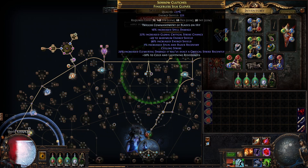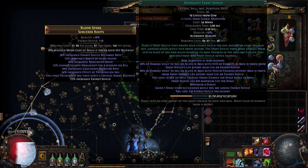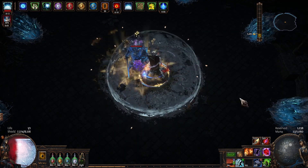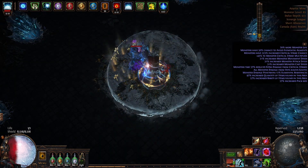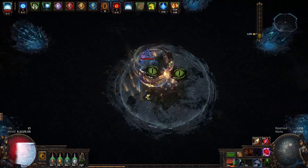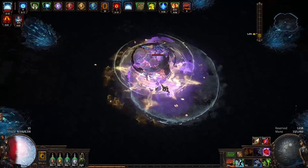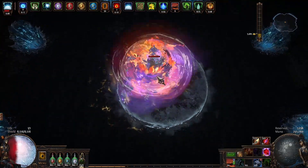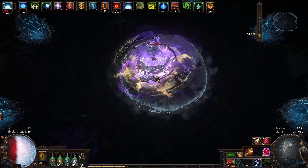This is the end result. Chaos Inoculation, cast on crit, Forbidden Rite. As you can see, my health was moving throughout that entire earlier demonstration, and that is because a depth 633 Crystal King with crit, ignite, and pen was beating on me the entire time while I was completely AFK. So needless to say, the defenses for this build absolutely do work.